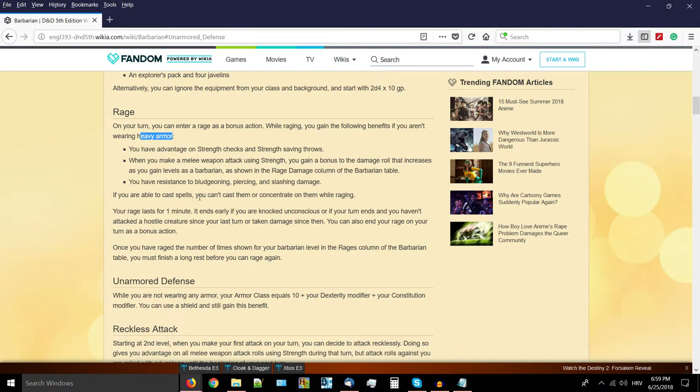You cannot cast spells while raging. In a previous video about a bugbear fighter-barbarian multiclass, I actually forgot about this - the ability to cast spells is negated, and the ability to concentrate on already-cast spells is also negated while you're raging. This is the class you pick if you don't want to cast spells ever. It purely relies on physicality, rage, anger, and that inner energy to deliver the hurt. Rage lasts for one minute and ends early if you're knocked unconscious.